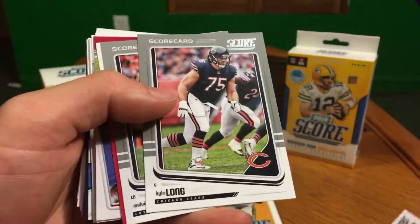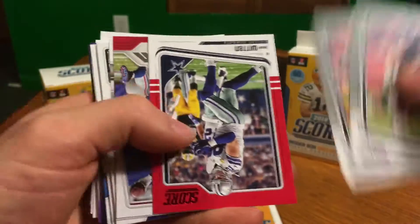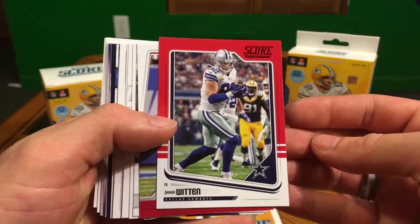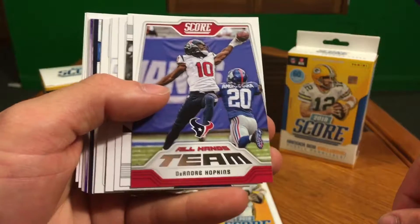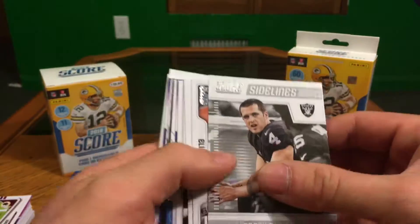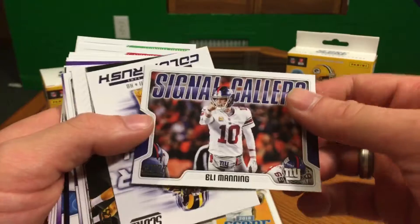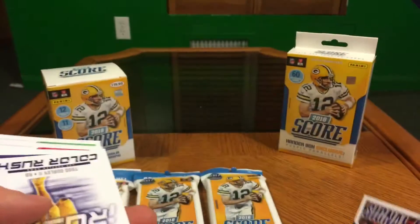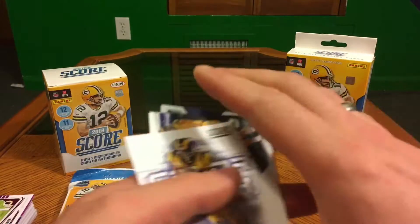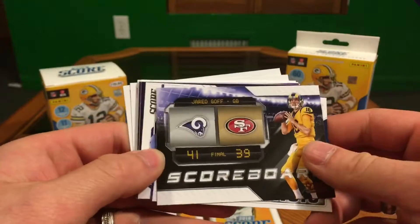Eli Rogers, we got some gray scorecard, Kyle Long, Melvin Ingram. Here we go — looks like our first red parallel is a Jason Witten, pretty cool. And an All Hands Team DeAndre Hopkins — looks like you get two of those per hanger pack. Derek Carr, Eli Manning Signal Callers. Every time I see these I expect them to be die cuts — that would be cool. Todd Gurley Color Rush — I like the Color Rush cards, those are cool.